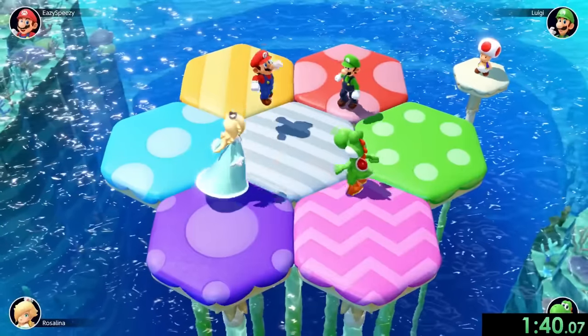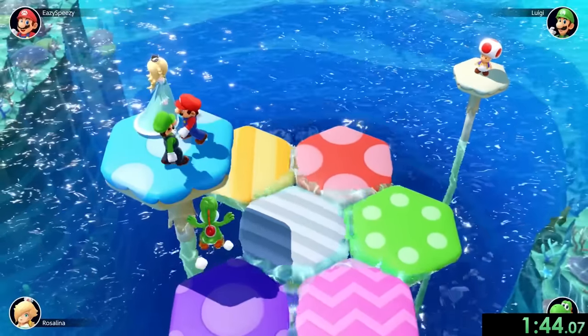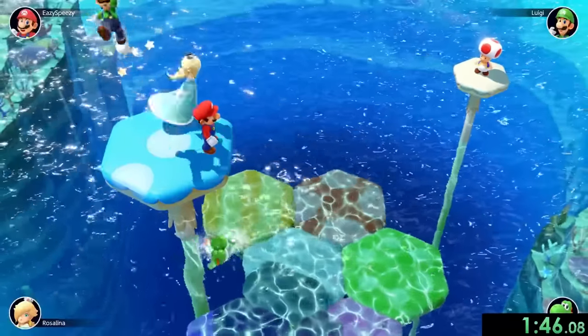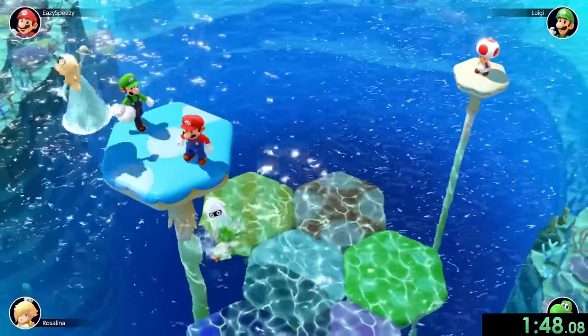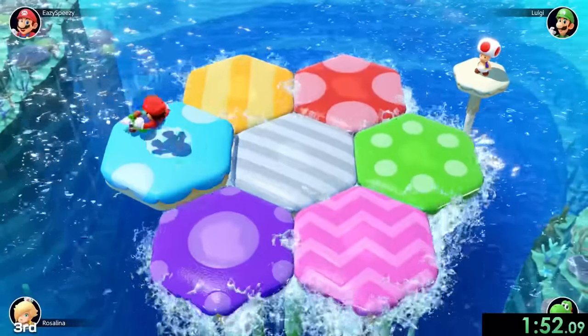Sorry about that Yoshi, but we'll take that win. Second we're on Mushroom Mix-Up, easily one of my favorite minigames. What I'll do right at the beginning is flatten all of them — we actually get Yoshi to leave right there, and now we just have to deal with these two other people. Rosalina — I don't know what Rosalina just did.